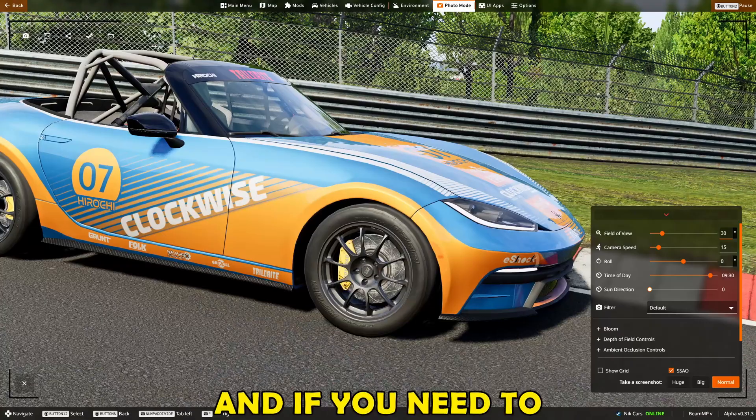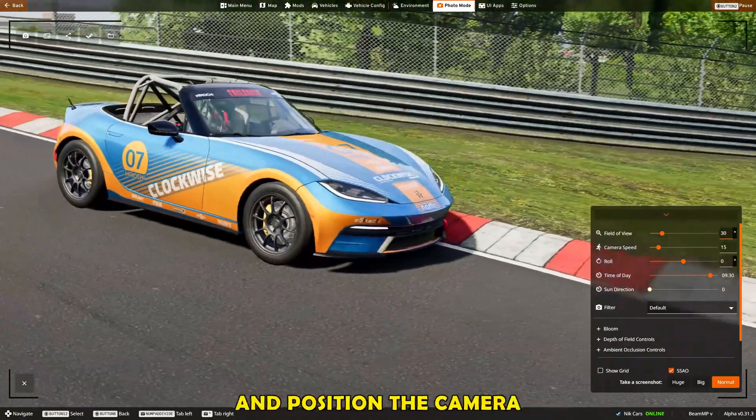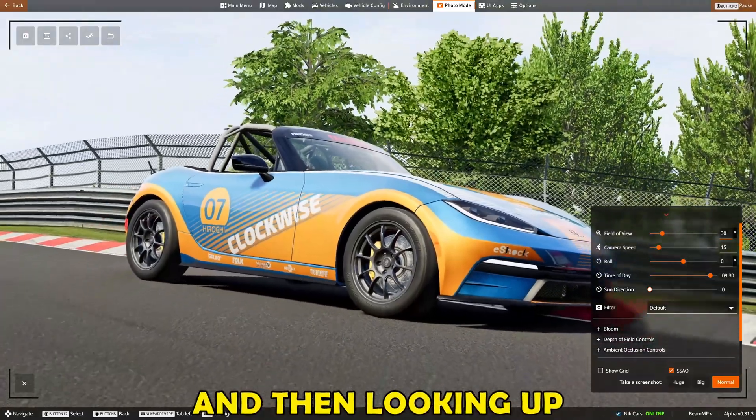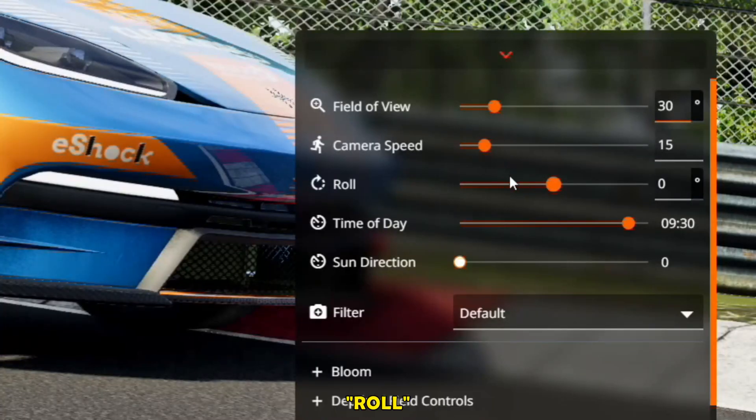I would recommend going with a value of 30 degrees, and if you need to, just zoom out slightly and position the camera as needed. I recommend putting the camera a bit further down and then looking up at the car.